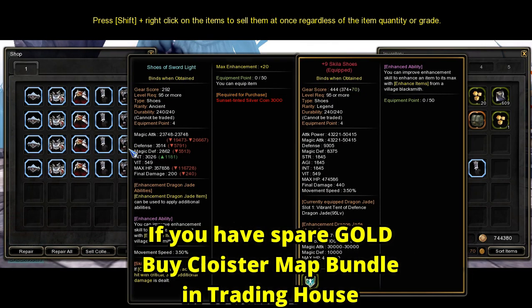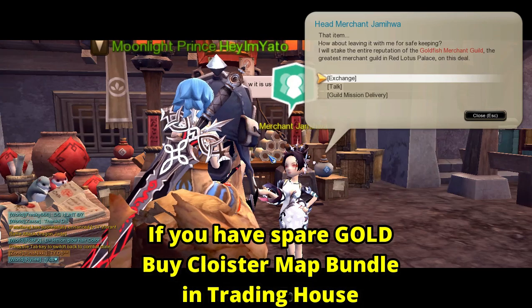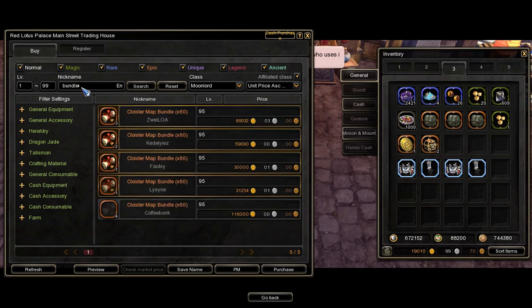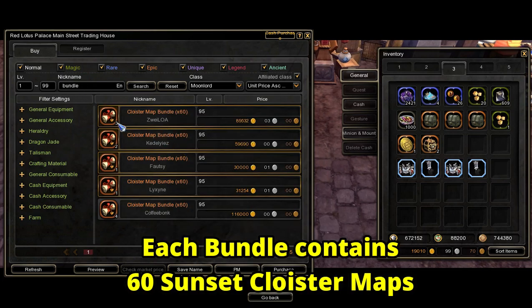But if you can afford it, I recommend buying a Cloister Map Bundle from the Trading House. Cloister Map Bundle costs from about 25,000 gold up to 30,000 gold. Each bundle contains 60 Sunset Cloister Maps.